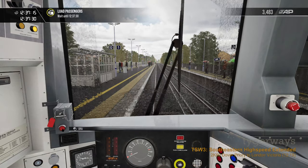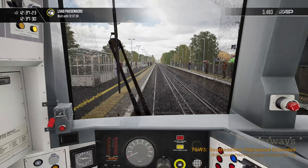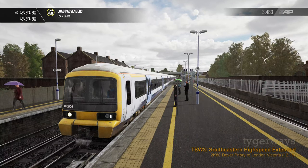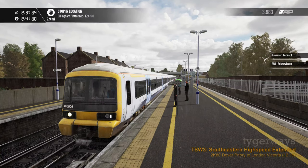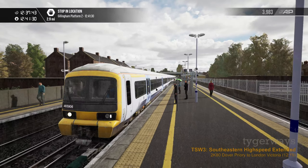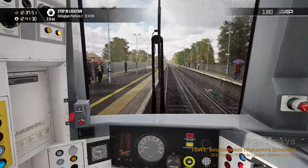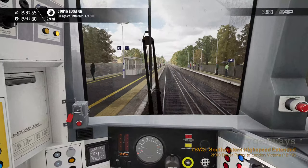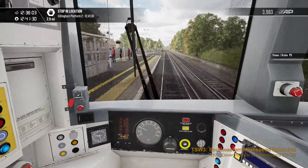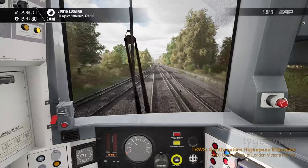This is the button for the DRA we talked about. You set it, it goes red and the traction is locked; unset it and the traction is available again. If you accidentally move the reverser from neutral past forward into OFF and back to forward, the AWS self-test program will activate again and you will hear the AWS alarm, requiring you to press the AWS RESET button again.